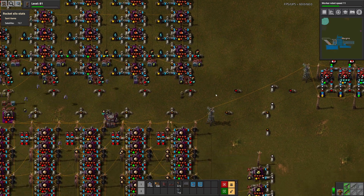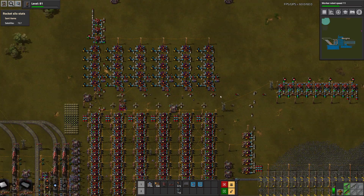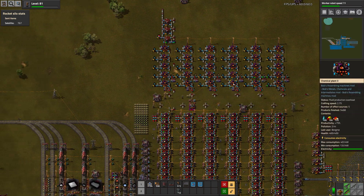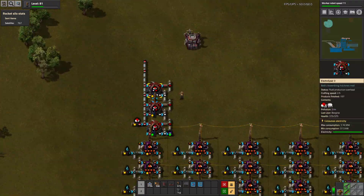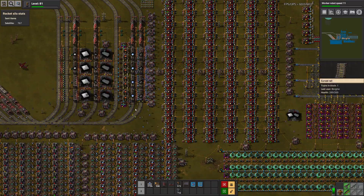Hello everyone, I'm Gregloak, thank you for joining me, and welcome back to Factorio for Bob's Mods and Stuff episode 133. We are going to improve our oxygen production even more, so we can produce some more lead and solder.